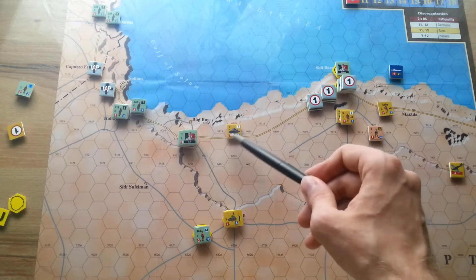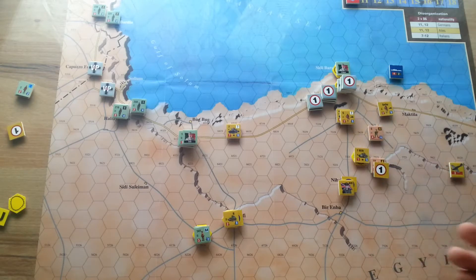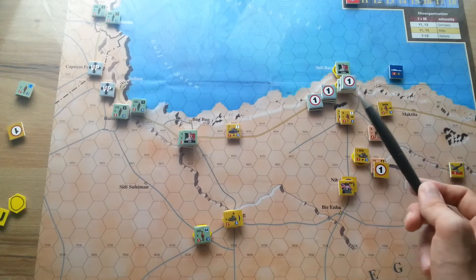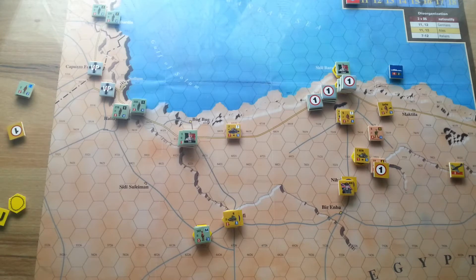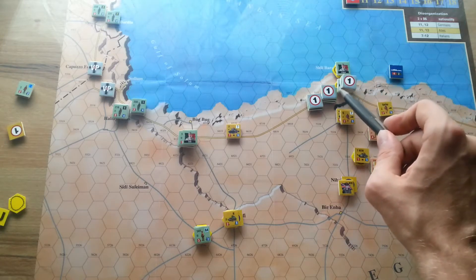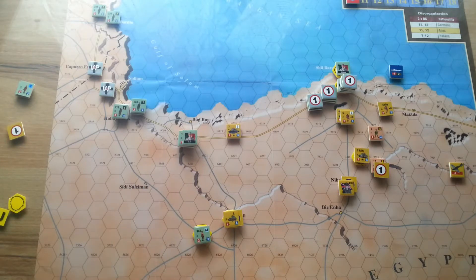English tanks are on their way and most of the Allied units are attacking from the south, so Italians of the Libyan Corps are not in a very good situation. But to win this battle, the Allies have to capture at least four victory points — one here and one here — to gain at least a minor victory.